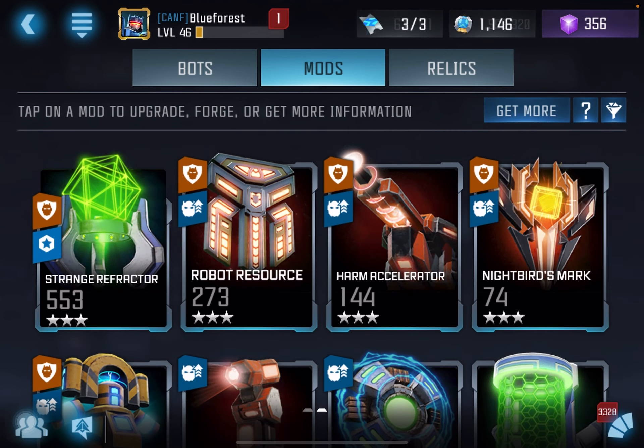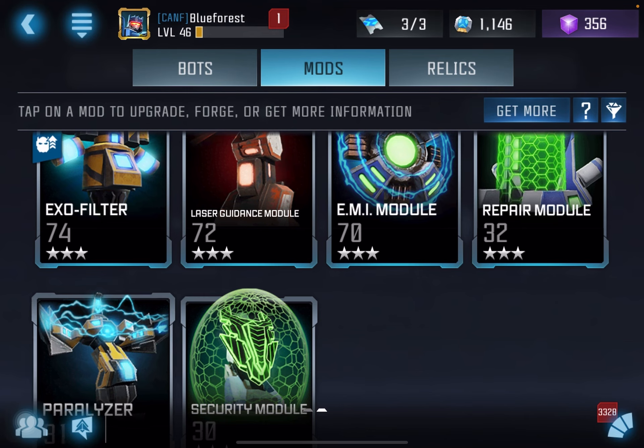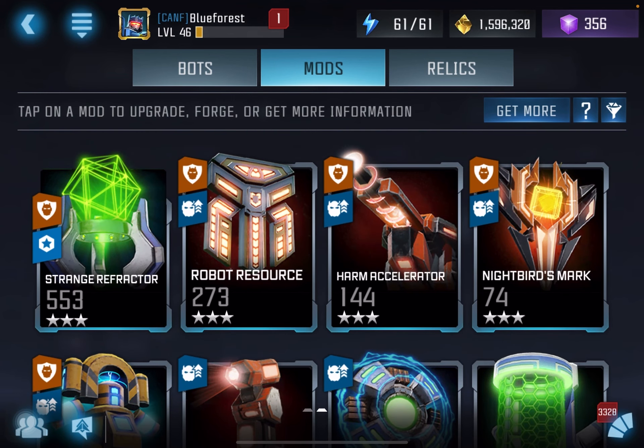It is generally best to focus on mods that are more offensive in nature, or at least have some kind of offensive ability. The three I don't really recommend bothering with much are the Paralyzer, the Repair Module, and the Security Module — especially Security and Repair. They are very defensive and provide very minimal benefit. I would focus on others that are much more focused on damage.